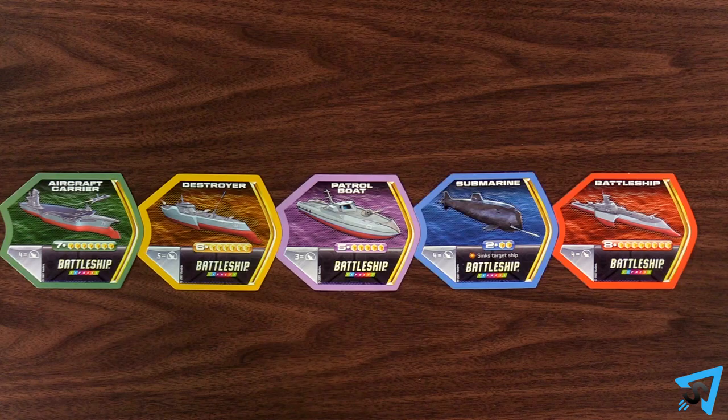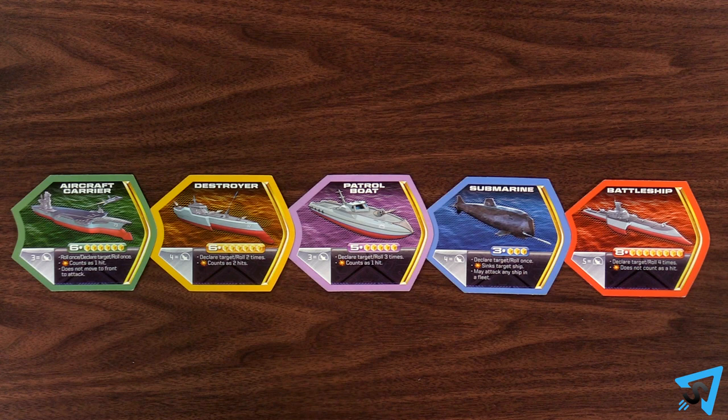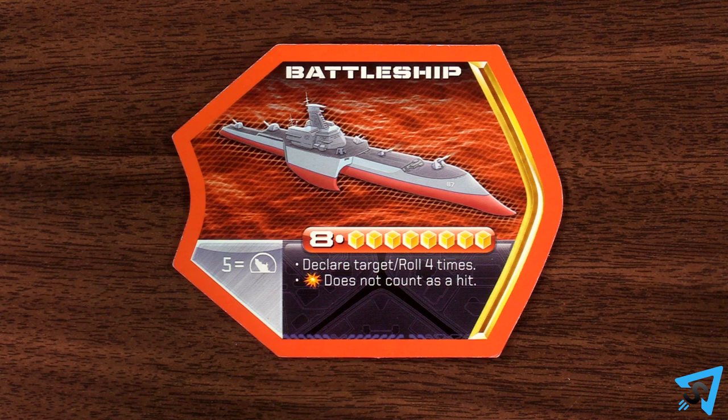When placing your ship tiles, place them logo side down, revealing a unique power on each ship. When attacking with any ship, follow that ship's special attack rules.